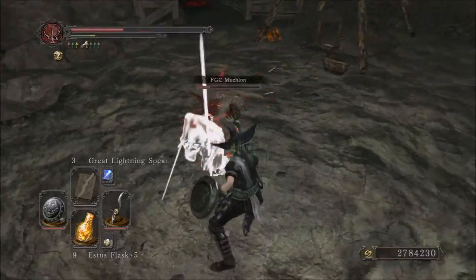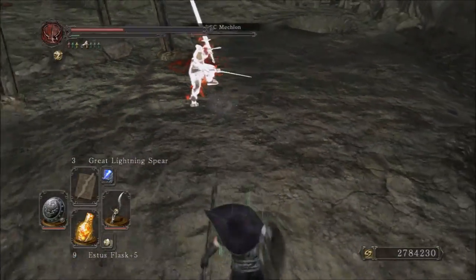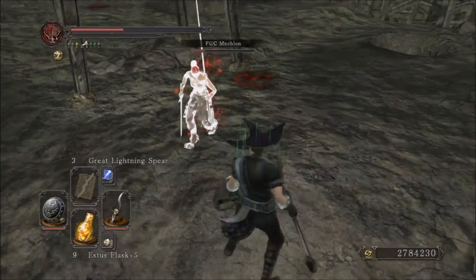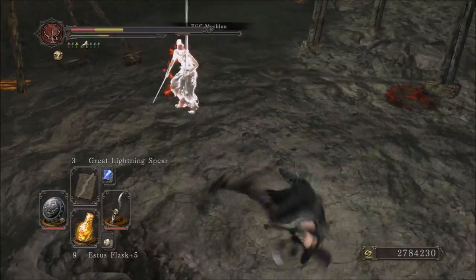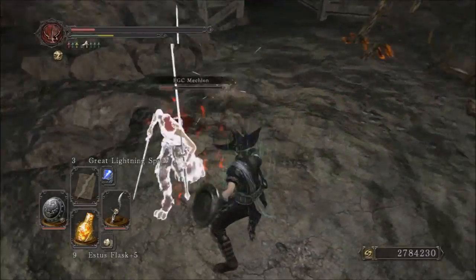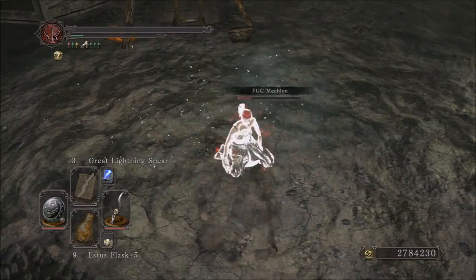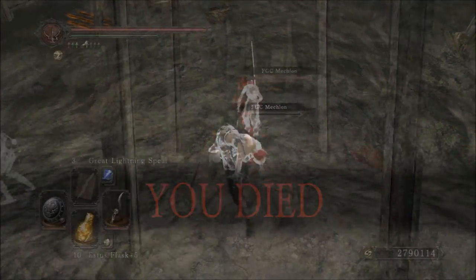Getting started with this weapon, it requires 16 strength, 12 dexterity, 12 intelligence, and 12 faith in order to wield, so that's a bit of a wide spread. It has an A scaling in dexterity and a C scaling in dark. The physical base damage of the weapon is 310.